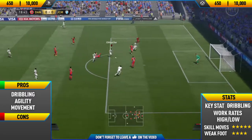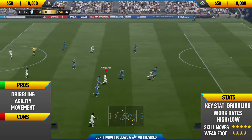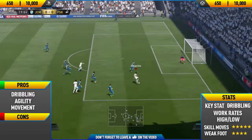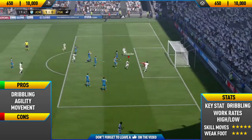Getting into his pros: his dribbling, agility and movement make him one of the best dribblers in the game and one of the best five-star skillers as well. I was actually very surprised - at first I didn't think he was going to be too good because his face card stats are good but weren't anything amazing. But actually after trying him out, he feels like one of the best skillers in the game.